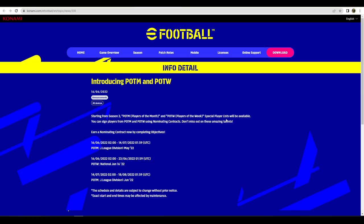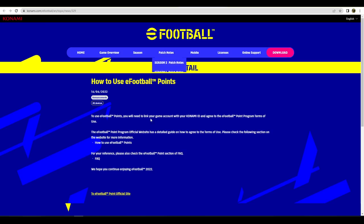They've reintroduced the Player of the Month and Player of the Week special agent list that you can sign from using nominating contracts. Remember the first week when Pato and others were signable via nominating contracts? Basically on the days you log in and don't get eFootball points or GP, you get a nominating contract. You can go into these player lists and use those contracts — there are two-star and three-star nominating contracts. They've also added a Player of the Week for June 16, 2022, and you can now earn a nominating contract by completing objectives.